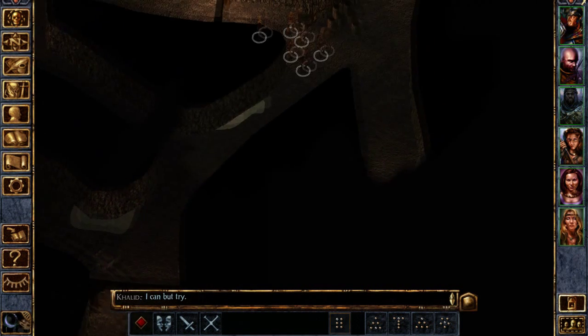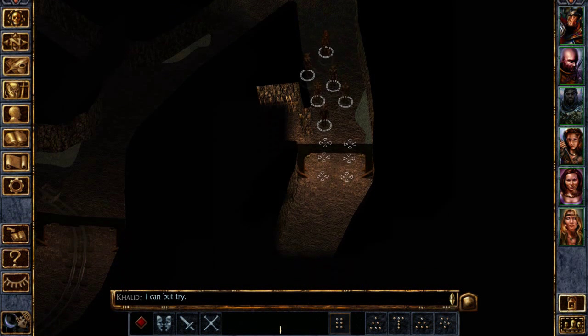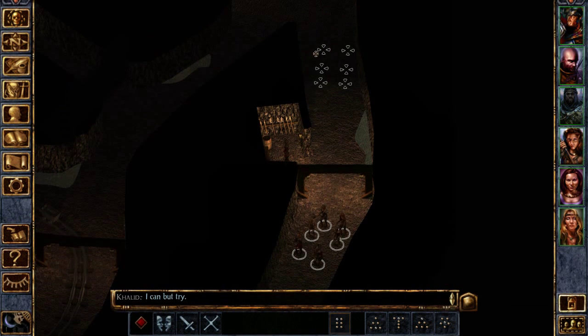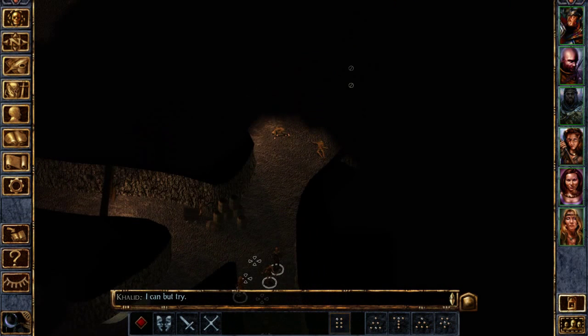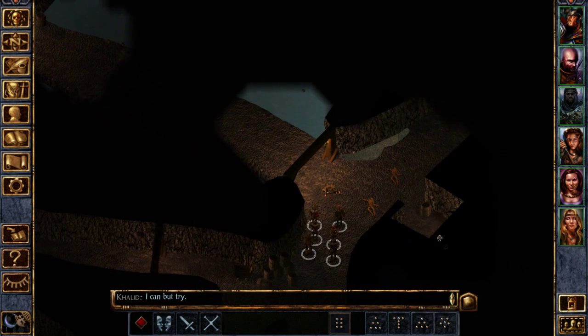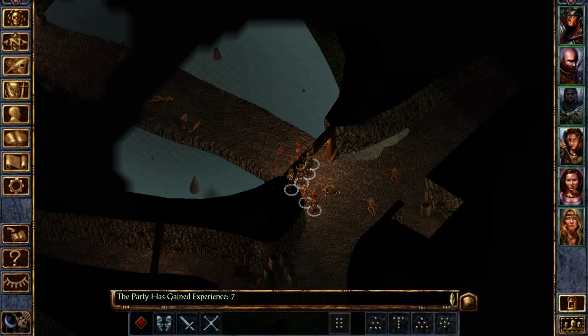That looks right. Let's try it down this way — nothing down that way. There's a halberd. Okay, there are some dead bodies up here; doesn't look like there's anything on them. Might be something on those bodies — hold on.